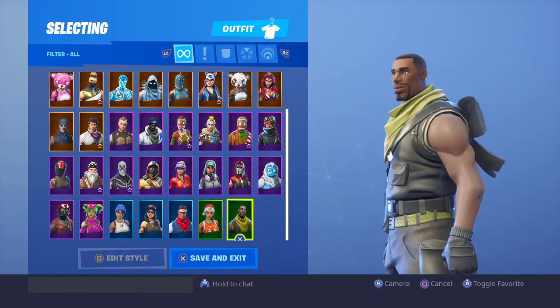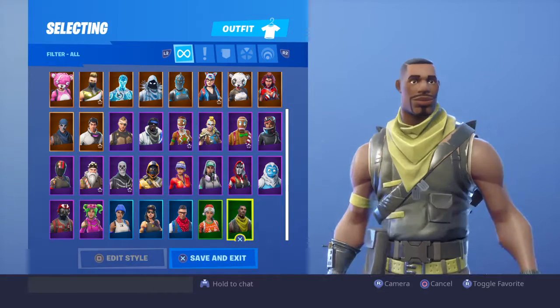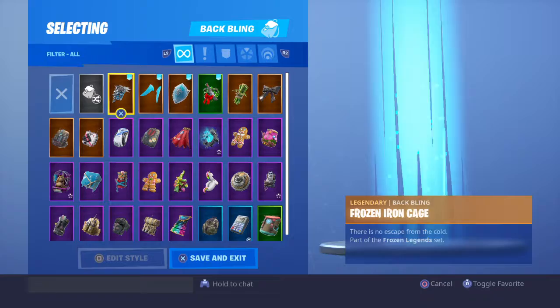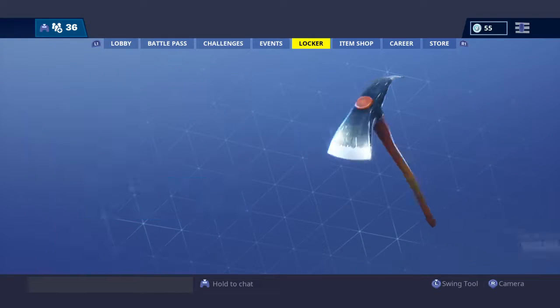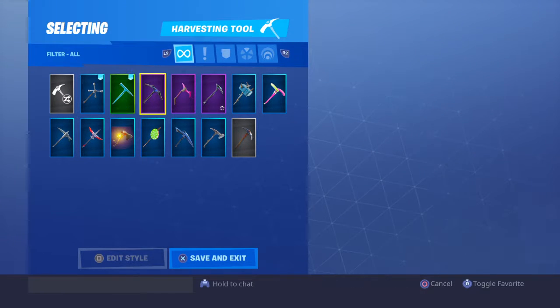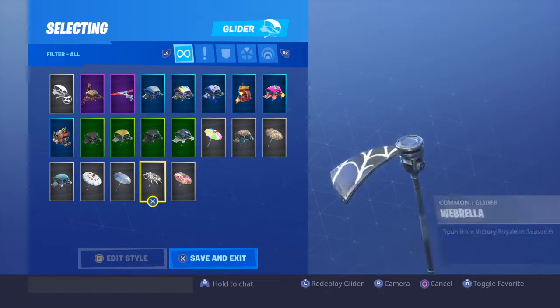Y'all are probably gonna say this stuff is trash, but yeah. I got some bat wings — I mostly use these back wings. That's all I got for my back wings. My pickaxes — I barely grind for pickaxes. I use this one a lot; I use icicles a lot too.